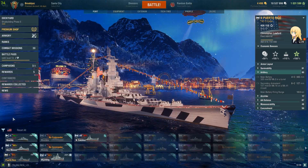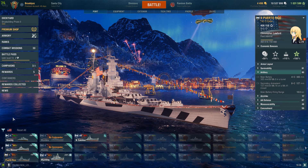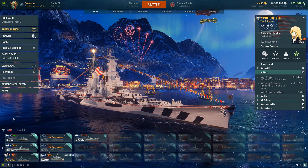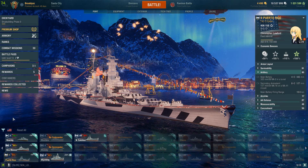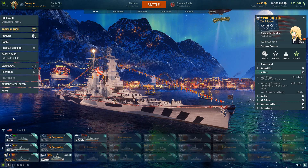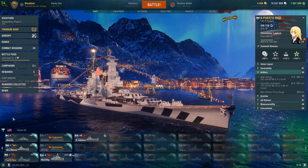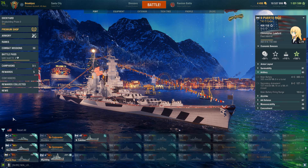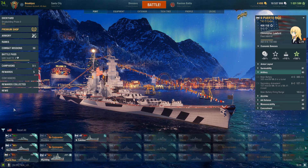Hey, what's up everyone, welcome back to another episode of World of Warships. We're going to be showcasing this Alaska-class ship called Puerto Rico. This ship was not made — it was a blueprint for more Alaska-class ships, but as usual it never went through with the procedure.